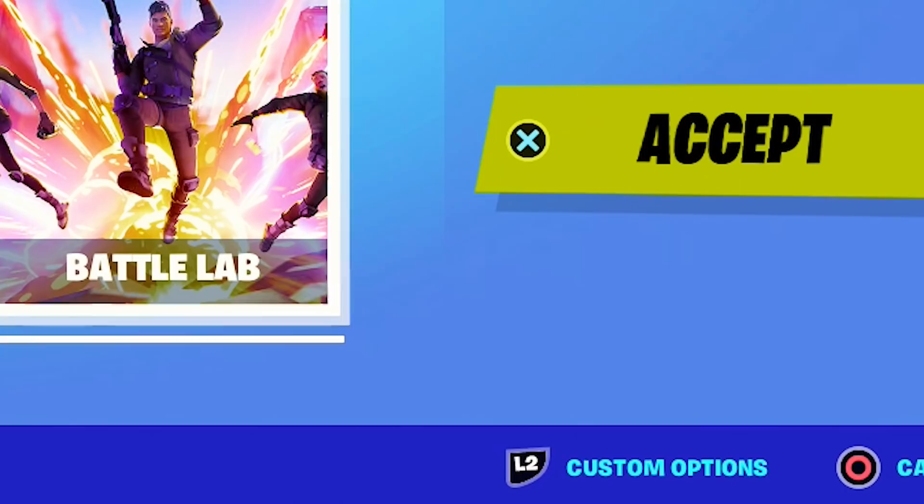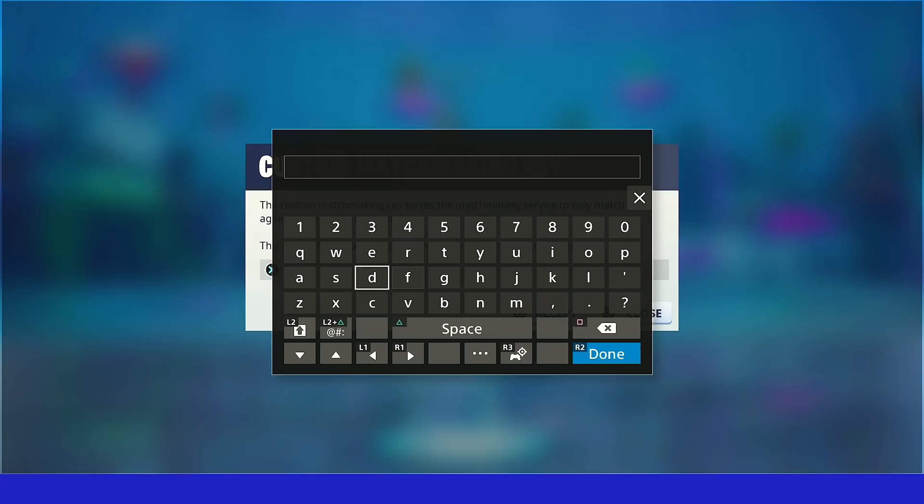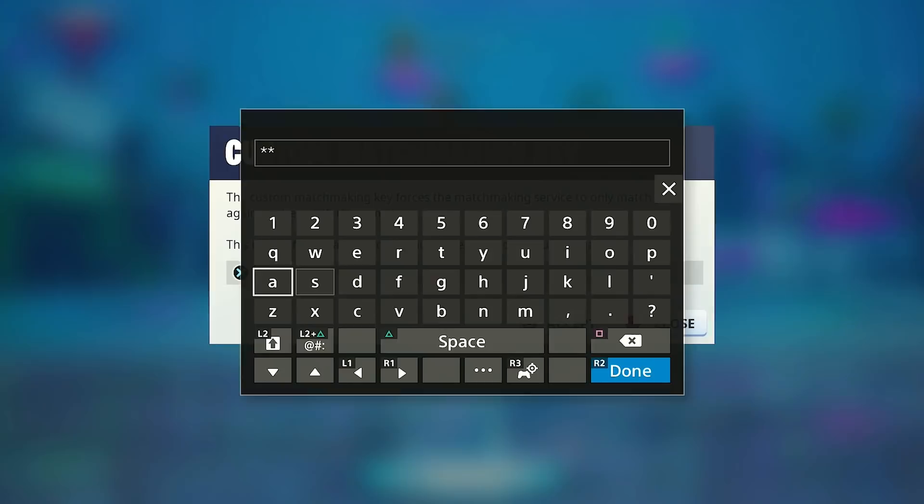I'm going to open the custom matchmaking key and put in the certain code. The guy provided a code on the video, so I'm going to put that code in here and click start.